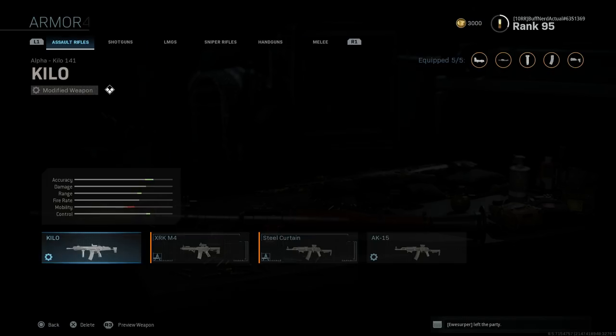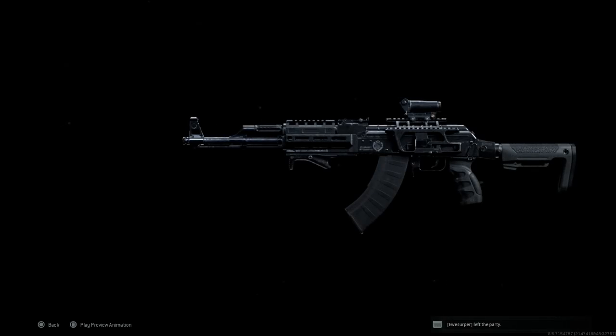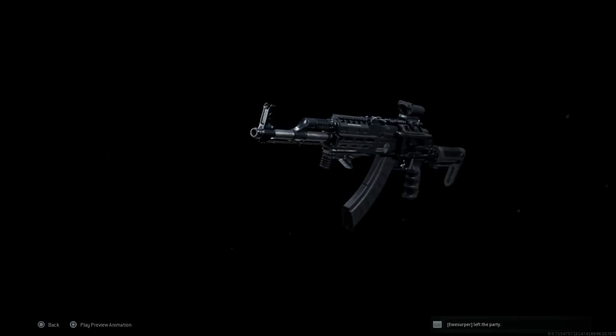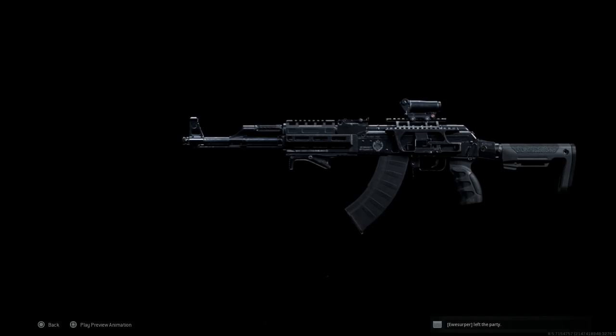Your reward, going back to the Armory, is this Steel Curtain AK-15 model of the AK-47. I think this is the closest thing we're going to get to an AK-12 or AK-15 variant. The gas tube is slightly different, and what makes this different is the grip on the weapon itself — it's different than the standard AK.